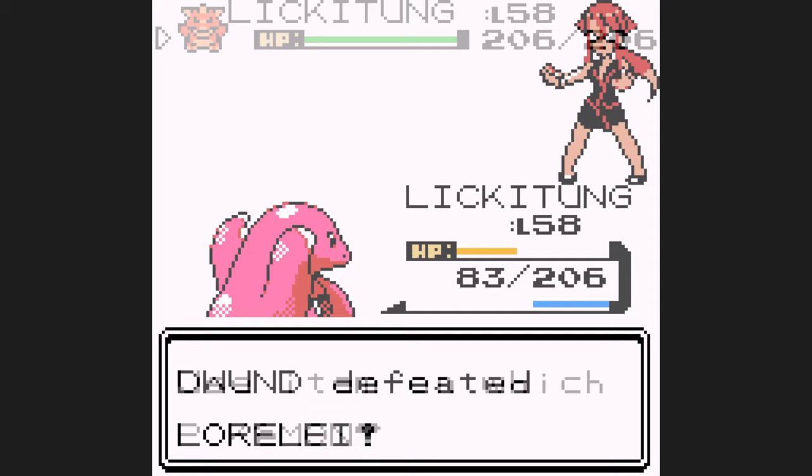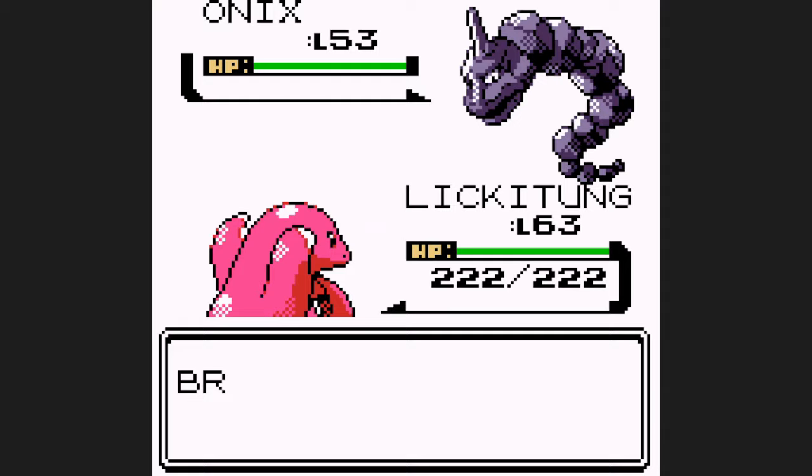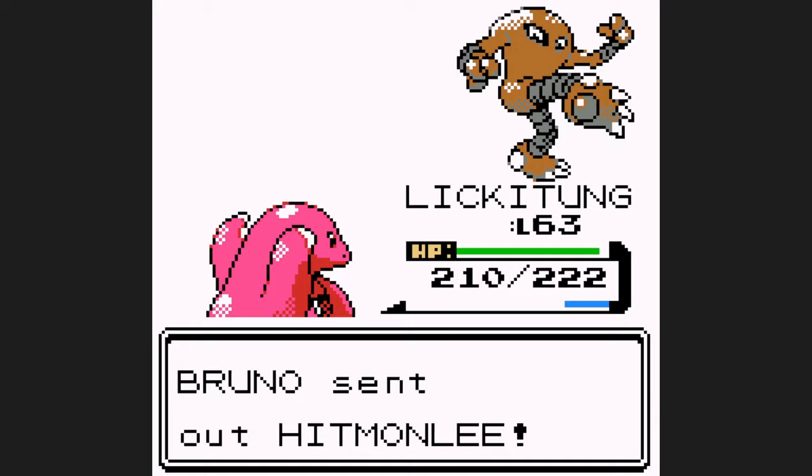Before battling Bruno, I pop five Rare Candies to bring myself to level 63, above two damage rounding thresholds. Just like with Lorelei, I set up three Swords Dance and sweep. His first Onix takes two Earthquakes to knock out, but the rest of his team goes down with a single Body Slam or Earthquake.